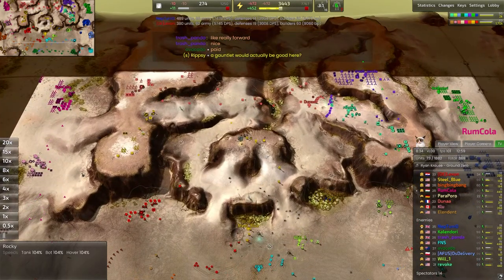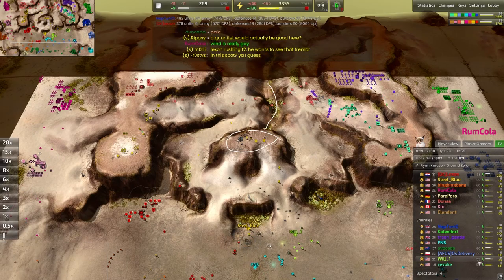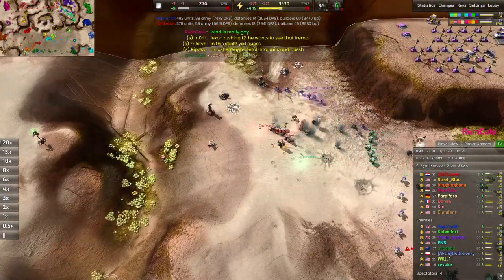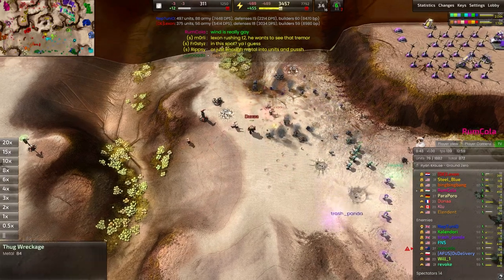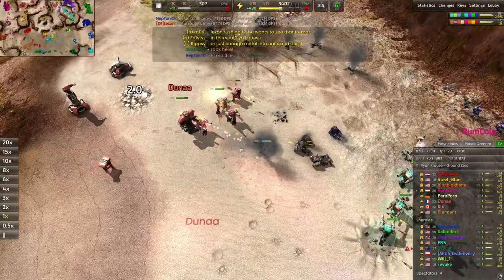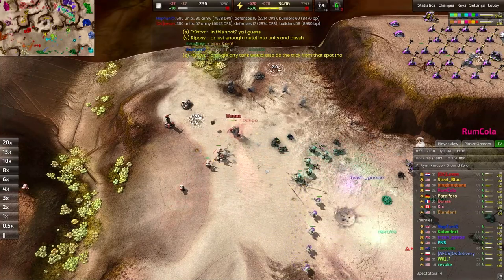Usually there's a stalemate down in the river, but to see the red team pushed so far forward is really nicely done. Now a lot of these are slower assault units — not raiding units. So very slow, very steady, definitely going to be easy to run around with pawns and grunts.